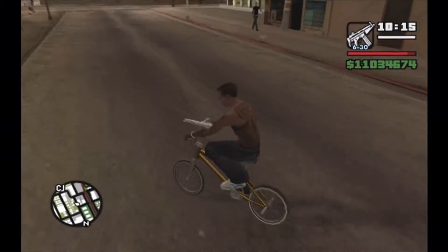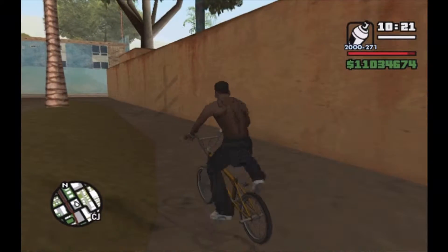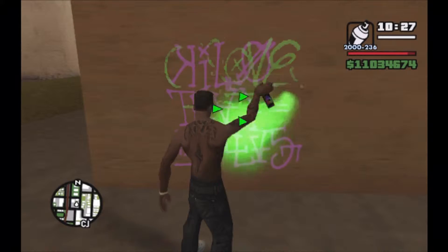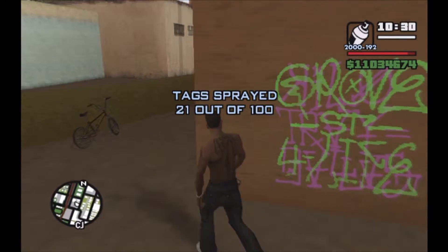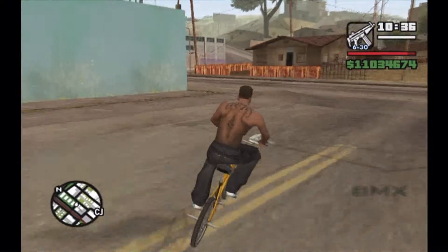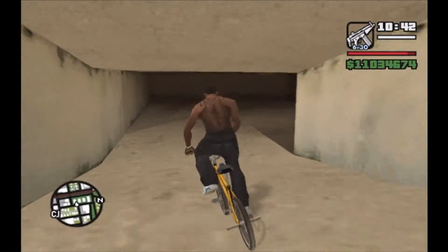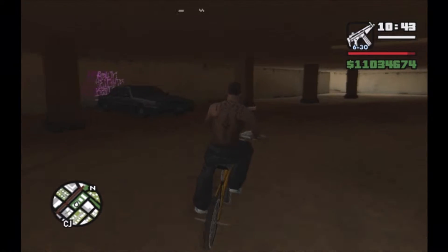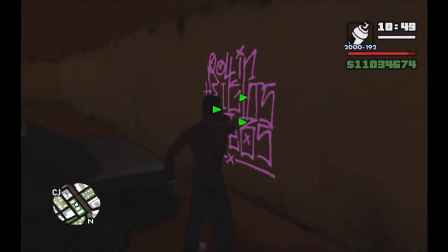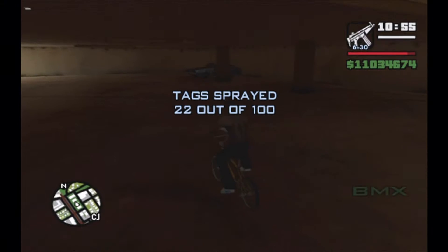In the first video I showed you where the paint can was, just south of CJ's house. If you're spraying the tags before you do the mission 'Tagging the Turf,' you'll have a paint can up in CJ's bedroom once you complete it. But if you're doing the tags before that, there's a spray can just south of his house on top of the building — you can easily jump up there and get it. Tag locations 1 through 10 are at the very beginning of that video.